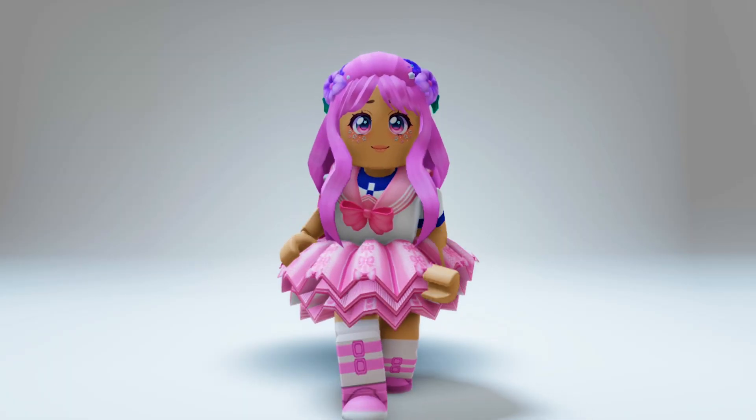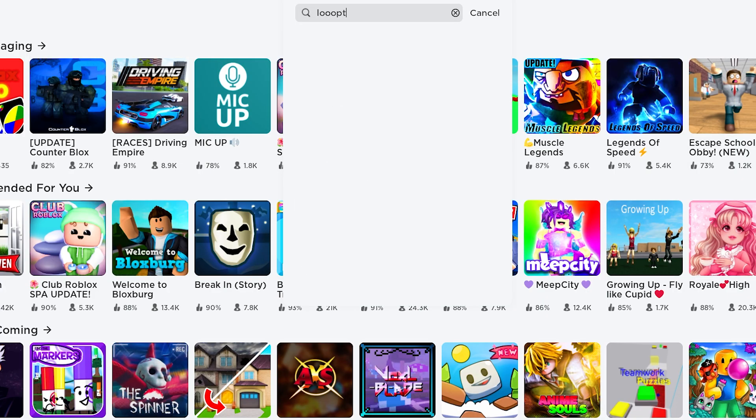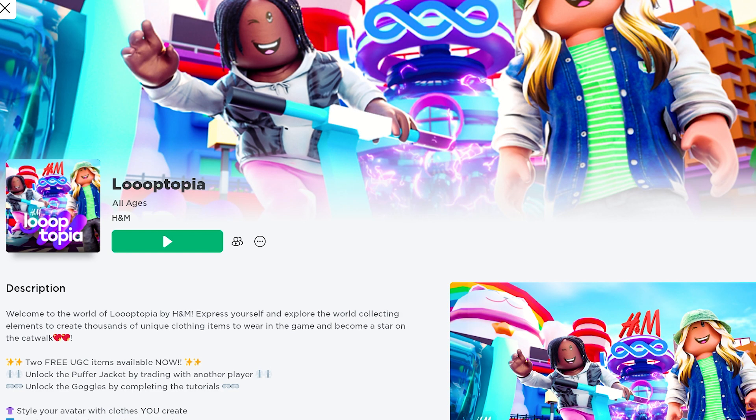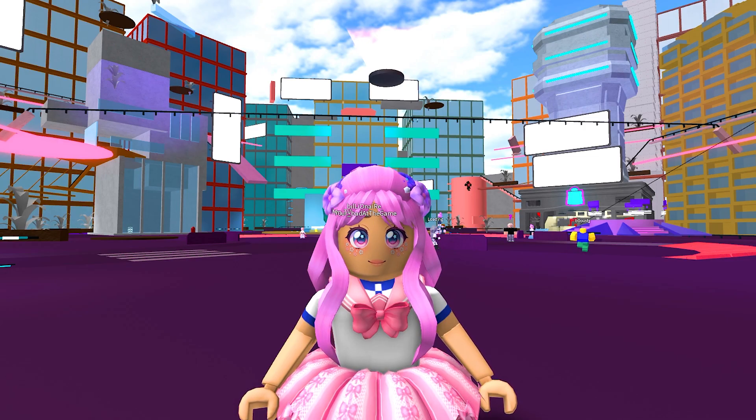Let's get going. In the search bar, type Looptopia — this icon. The game is developed by H&M. This game also has another UGC item that you can get when you play.